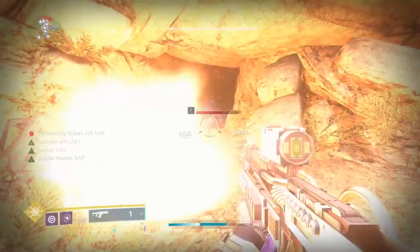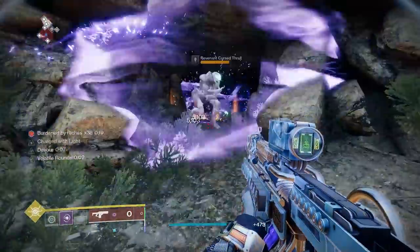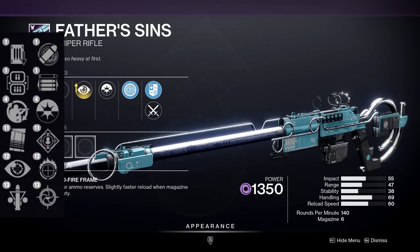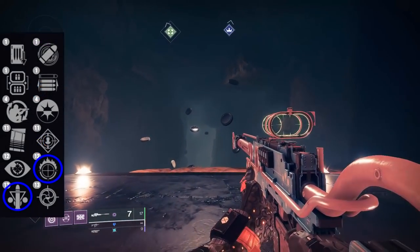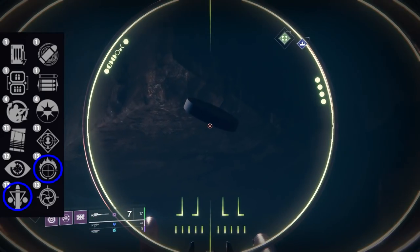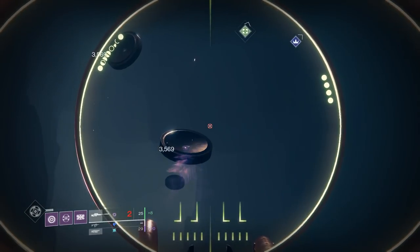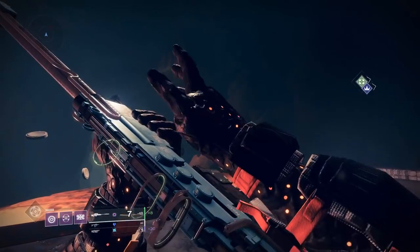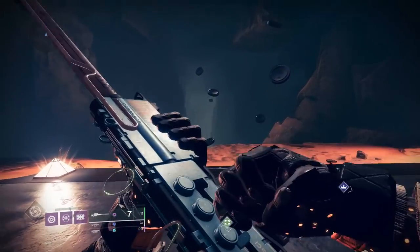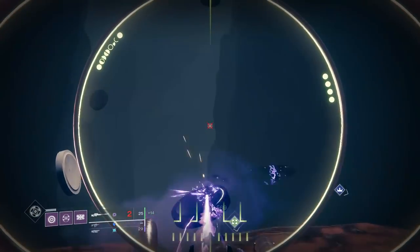Moving on from Likely Suspect, we have a weapon that could truly shake up the meta in the world of sniper rifles if Bungie ever decides to buff them, and that is the Father's Sins rapid fire sniper. With a roll like Tac Mag, Triple Tap, and Focused Fury, you actually have yourself a super solid rapid fire frame that could be used for DPS. The only problem being that Firing Line would be a slightly better option here, and snipers just in general aren't that high up on the DPS viability ladder. I wanted to include the sniper fairly high in the video though, because I truly think it at least has some form of potential in the sandbox — but maybe just not now.